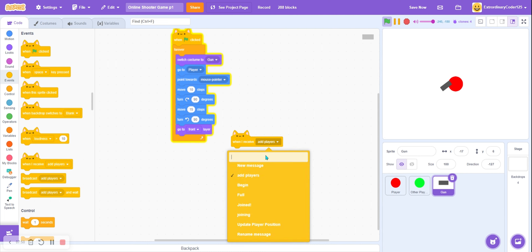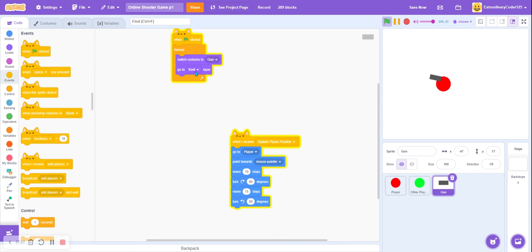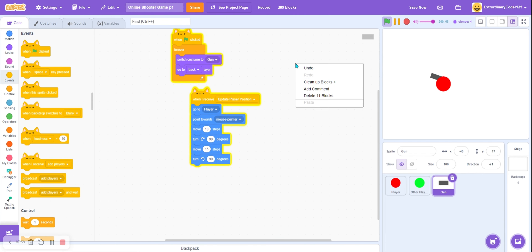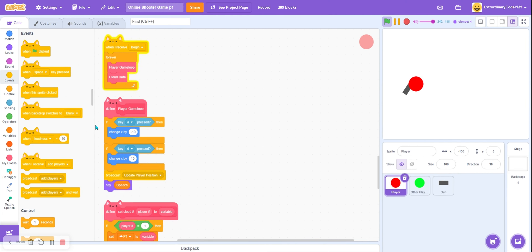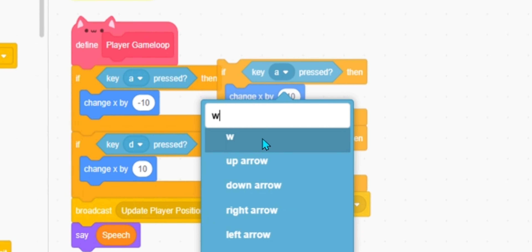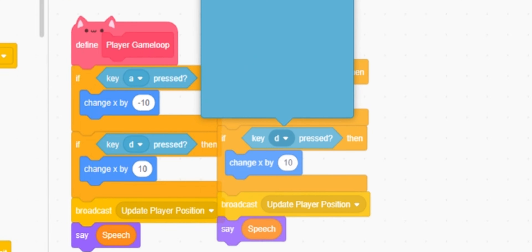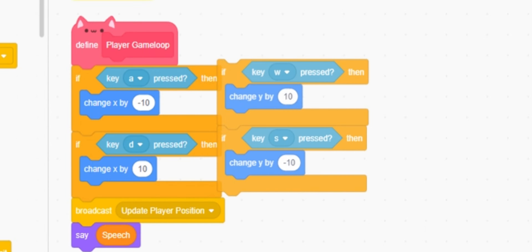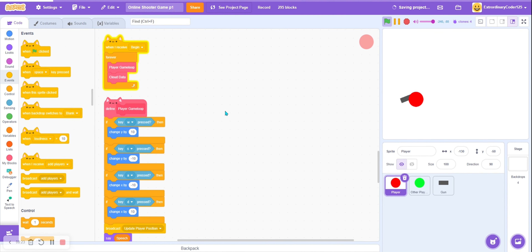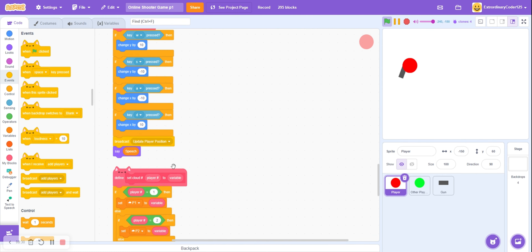When I receive 'update player position', we do all the movement stuff there. Also go to back layer, not front. Now the gun moves with our player because right after the player moves, the gun follows. For up and down: when key W pressed, change Y by 10; when key S pressed, change Y by negative 10. You might ask how I'm doing this so fast — it's because of Scratch add-ons. I have a tutorial on how those work.